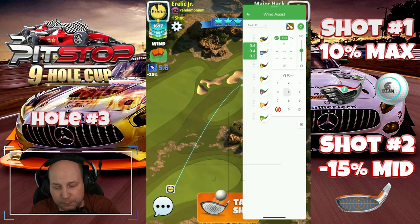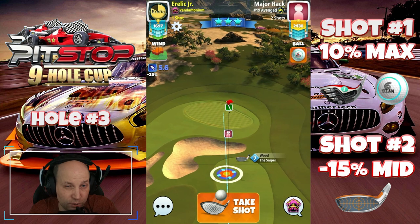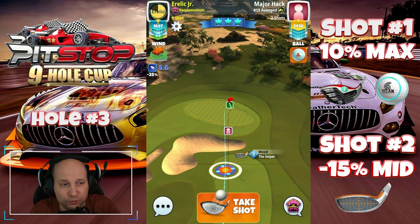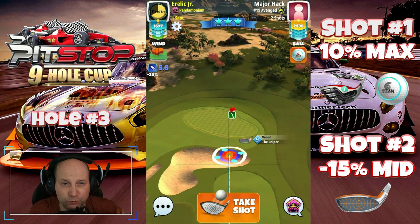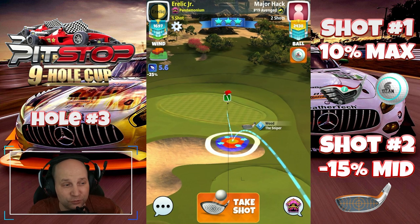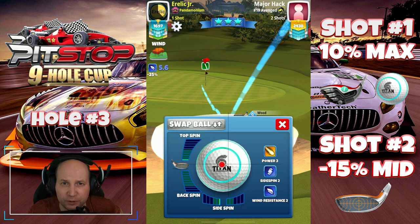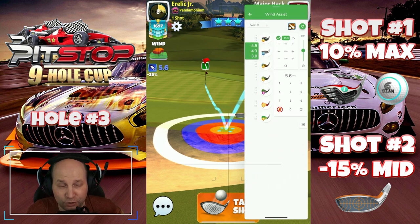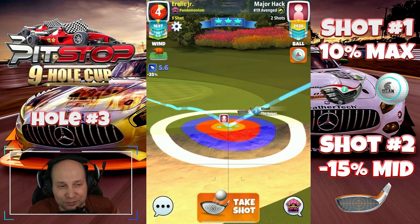So second shot — negative 15%, we're going to be counting up from min here. Rings from min, but it's approximately negative 15% mid. You can count the rings or use the adjustment method that you deem fit. 0.5 bars of topspin is pretty undeniable once you see the result of this shot. Setting up for a very tight rough bump, but there's a little bit of variance from left to right if you were to hit a great ball. However, you're going to hit a perfect shot — I know you are — and I am too. That's always the plan. Don't lose sight of that.